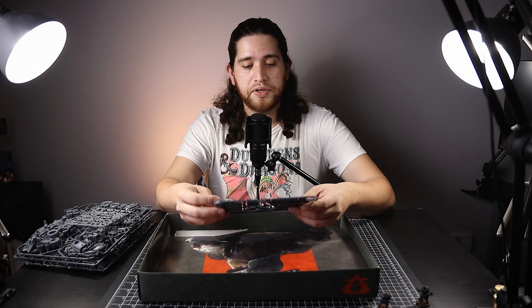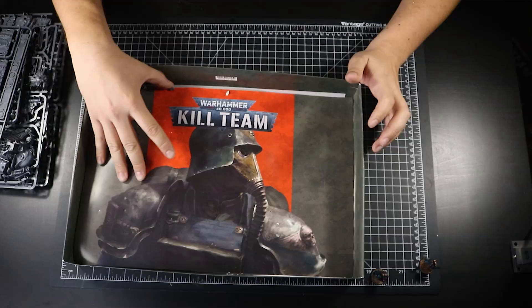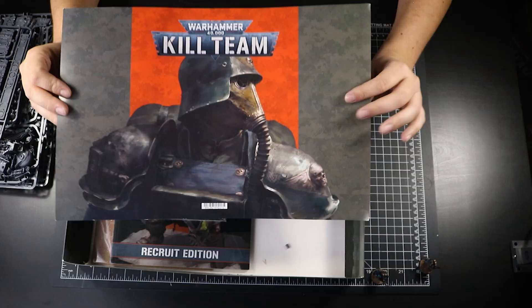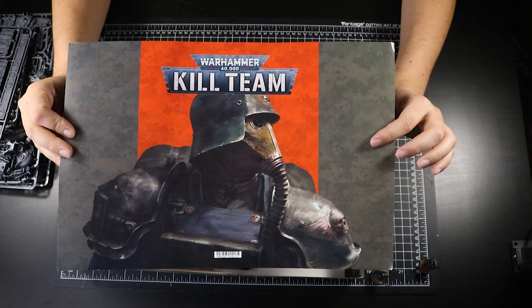Now we're going to have a look inside what's behind this little card. This one came intact, surprisingly, with minimal damage — at least on this side — which means I could hang it or put it somewhere on the studio wall. I like doing that with some of these, so I'm going to save it.